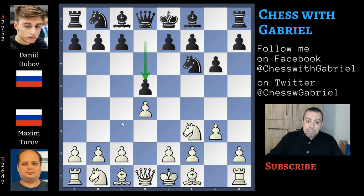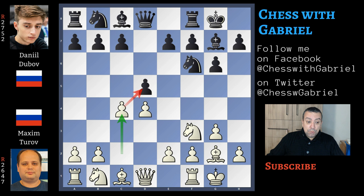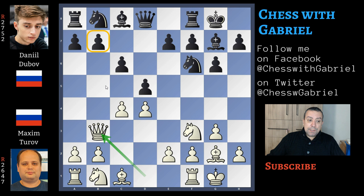White didn't play c4 but this is a Grunfeld setup. Now bishop to g2, bishop to g7, short castle for white and short castle for black. Here comes c4, c6, defending the pawn and also creating the pawn wall against the bishop in fianchetto. Now with queen to b3, white is watching b7 and also protecting c4. The game is more or less equal.